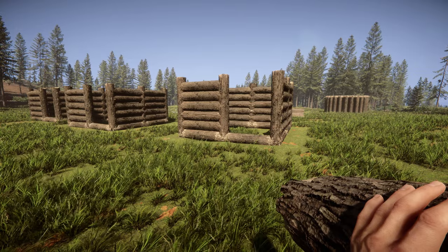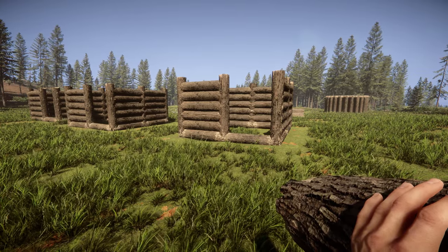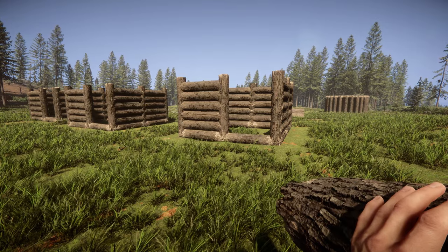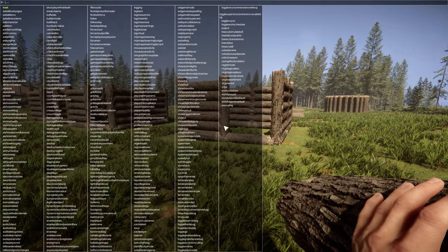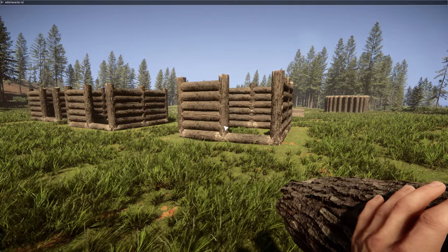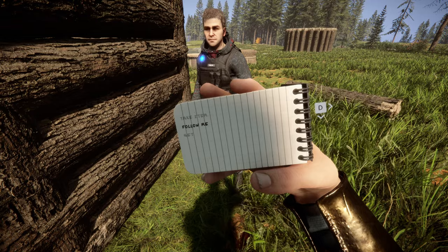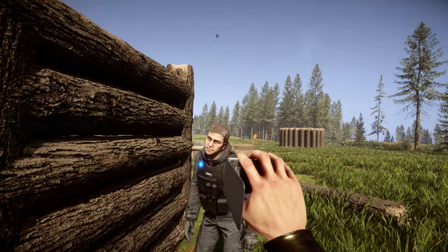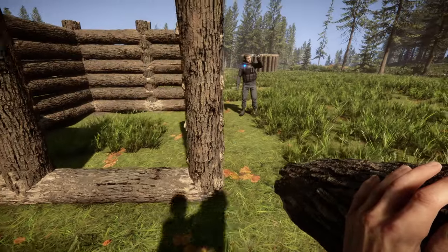Alright so I built a couple fun houses for our buddy Kelvin and I actually need to spawn him in. I killed him about a month ago because he kept chopping down my tree houses, so to do that: add character Robbie — sorry about that brother. So we'll tell him to follow us and take him into his little workshop.